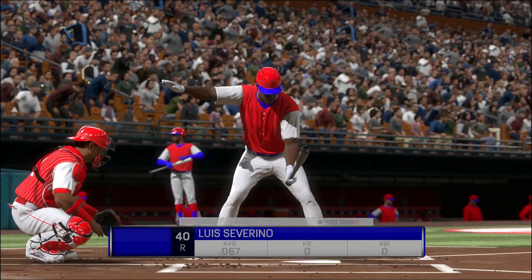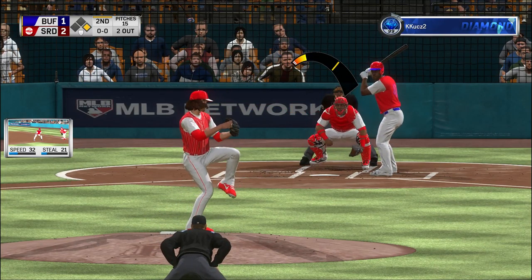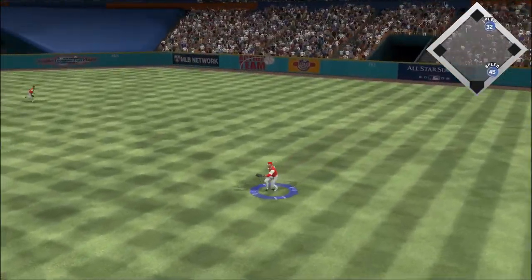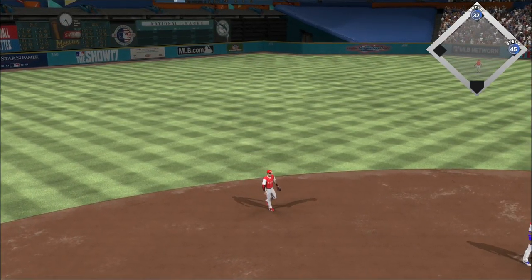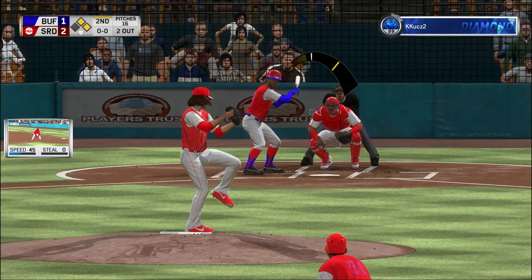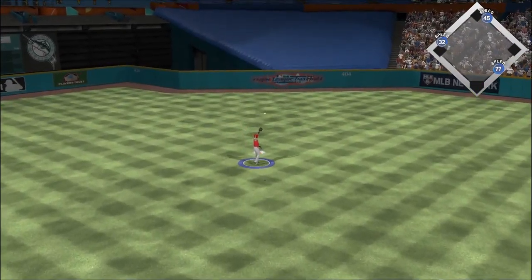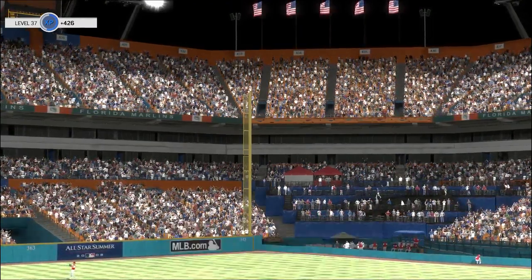Coming to the plate, Luis Severino, the pitcher, number 40. Line to the right side and the pitcher's got himself a base hit. That runner will go no further than second, as there are two aboard now. Stepping in, Rod Carew — he'll look to bring home that tying run from second with a base hit into the outfield. The two-out threat will not come to pass as the inning is over.